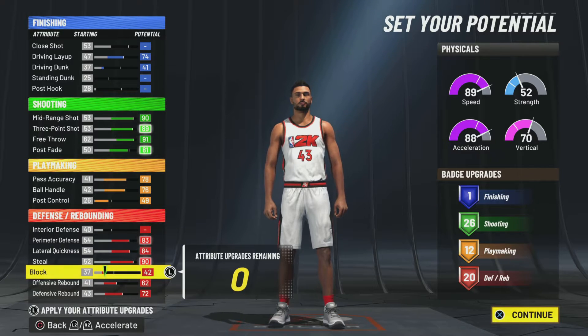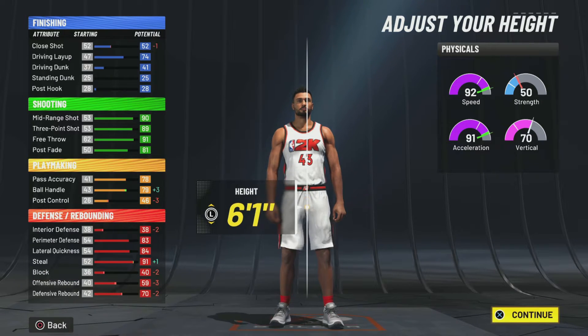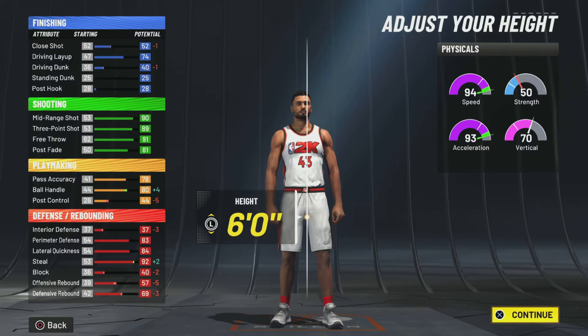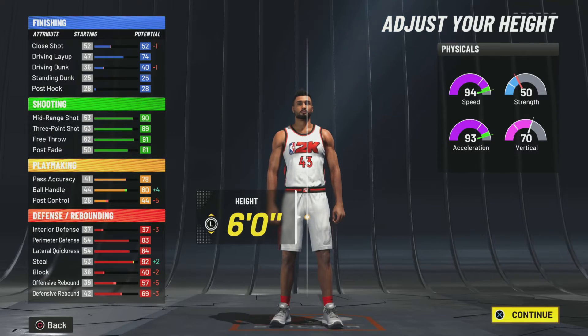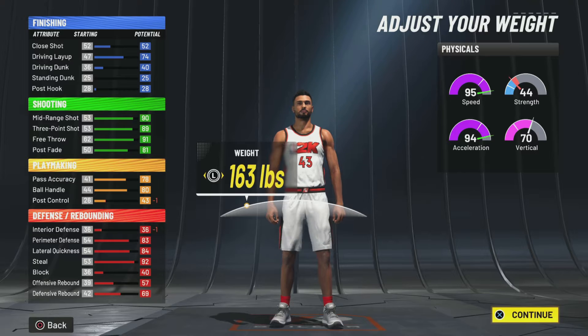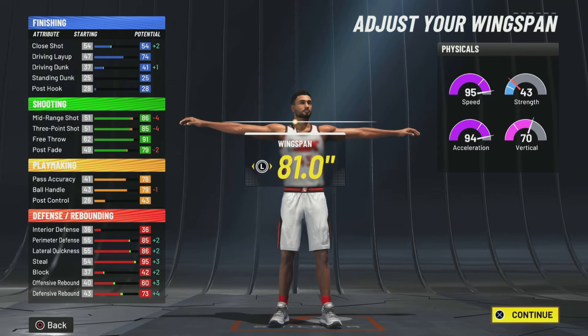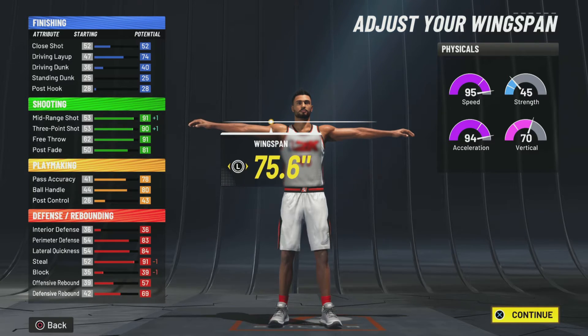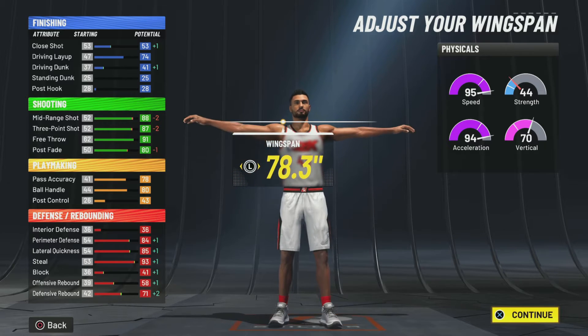This is a two-way sharp build, but it will be called a play shot because of the height adjustment. Go six foot — as you all know, mismatch expert gives you the bonus if opponents are three inches or higher than you in height, so that's one badge you're definitely putting on. For the weight, you want that high speed — it goes to 64, which puts you right at the border between 94 and 93. Then put the arms to 80, or if you want to keep that 80 ball handling, go 78.3.